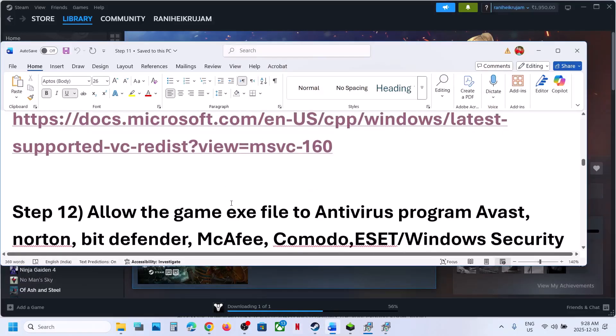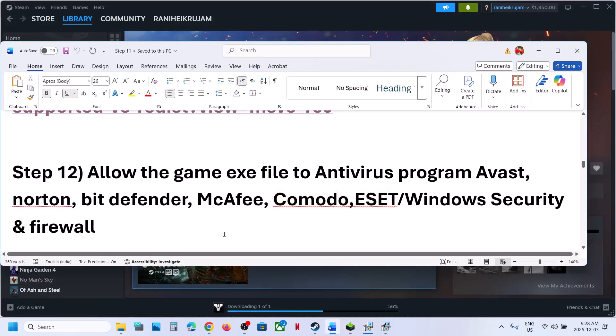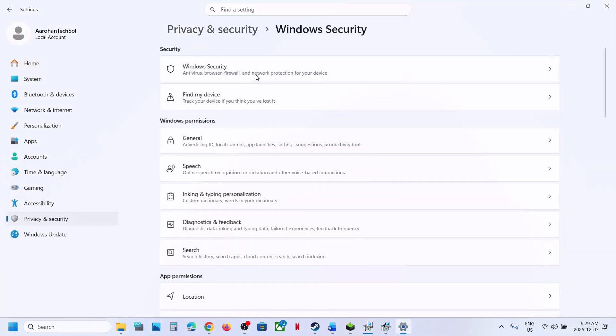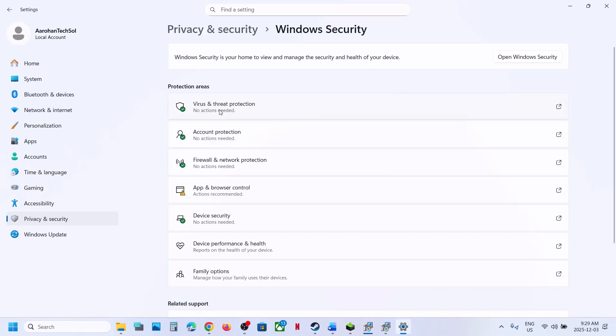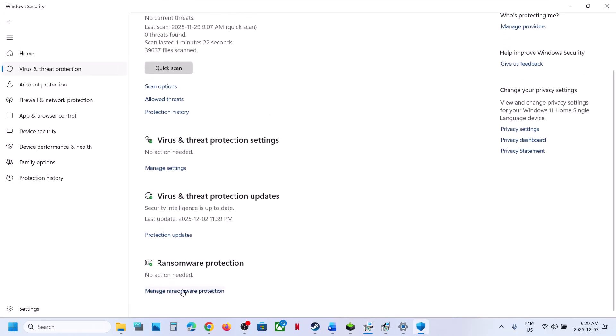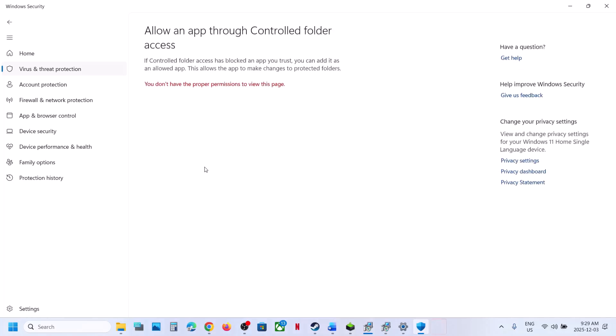Still not working. The next step is to allow the game exe files through your antivirus program. If you are using Windows Security, open Windows Settings, go to Privacy and Security, then Windows Security, then Virus and Threat Protection. Scroll down to the bottom — you will see 'Manage ransomware protection,' click on it.